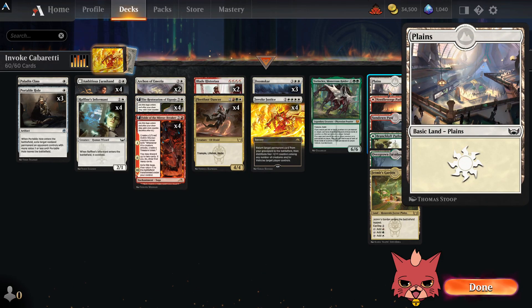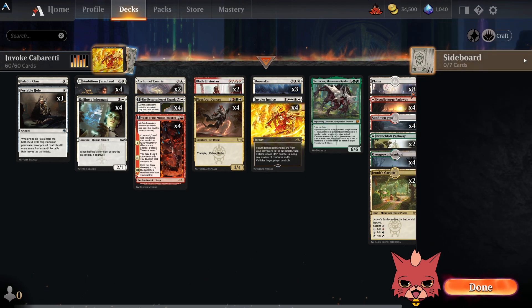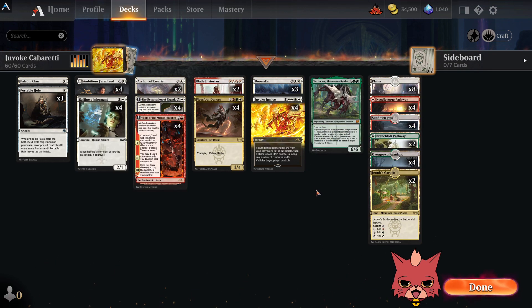The mana base is completely leaning towards white. We have all the Sundown Passes, Overgrown Farmlands, two Jetmir's Gardens, and six Pathways total. You could rearrange the mana base however you want — we don't need green early on at all. The eight Plains is pretty important since both the Farmhand and the Restoration grab basic Plains from the deck. Let's go take this into ranked and see if it can do a thing.